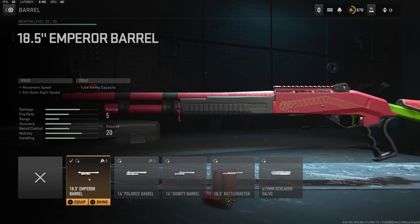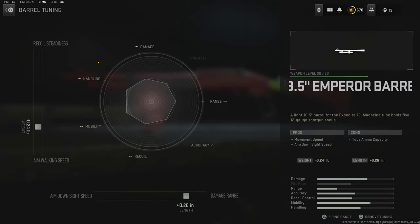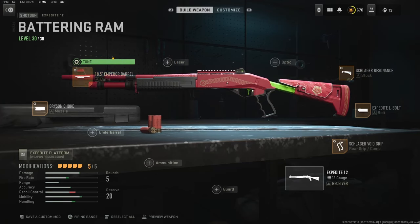Over on the barrel I'm using the 18.5 inch emperor barrel for the movement speed and aim down sight speed. The cons are tube ammo capacity. Over on the tuning I went with negative 0.24 ounces for aim walking speed and plus 0.26 inches for damage range.